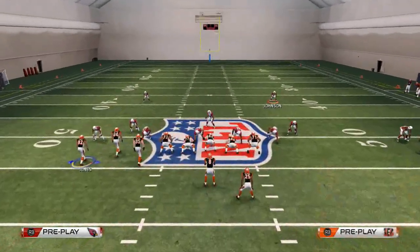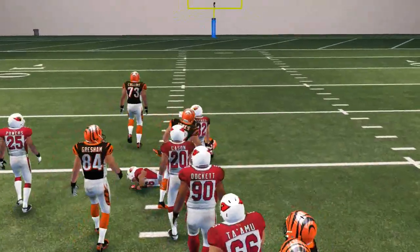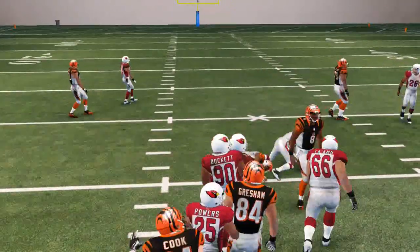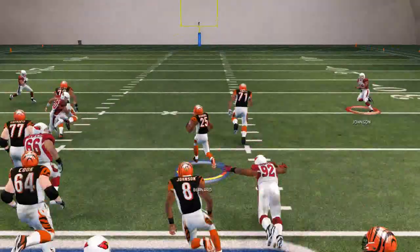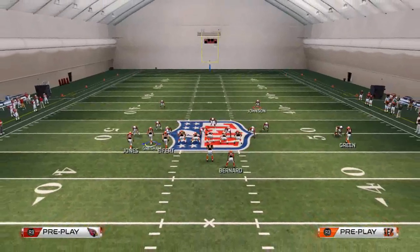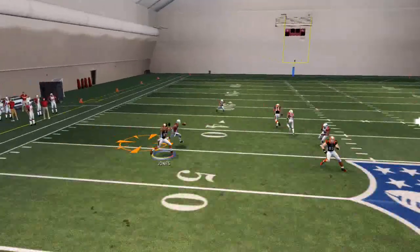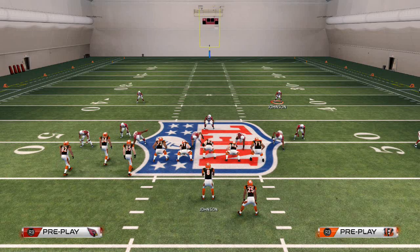What's really nice about this formation is the run audible down is a read option out of an offset formation, making the run with Bernard very effective. If you want to see someone who runs the read option really well, check out Ryan Dykes's YouTube channel. I've been using the Washington playbook a lot, and this read option in combination with this user catch makes it a very difficult play to defend. The key part is that it beats two men under, which is the most popular defense in Madden 25.